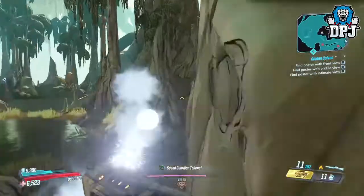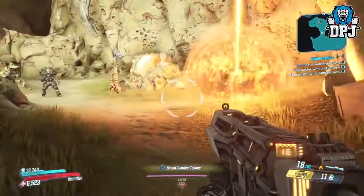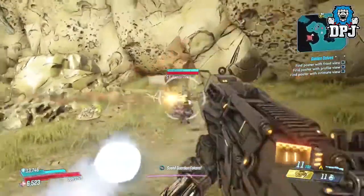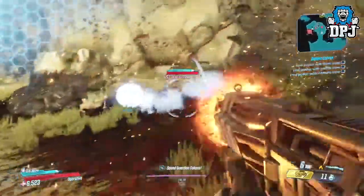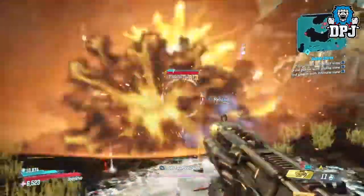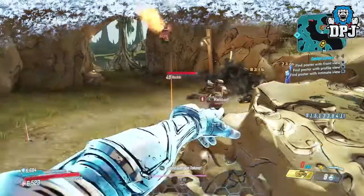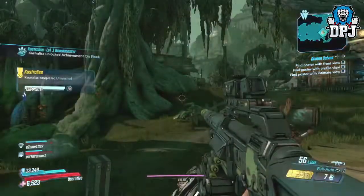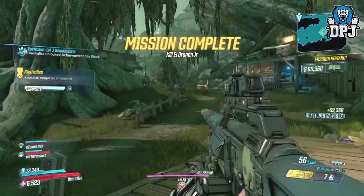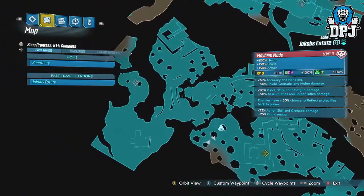We all know about the offline loot tink farm on Jakobs Estate — it's probably the best and most efficient farming spot. But what if I told you you've been farming this spot completely wrong from the get go? Because within this small area there are up to literally 10 loot tinks you can farm, and more times than not after running this route I will show you — loading out and loading back in — I at least triple my legendary loot drops per run easily.